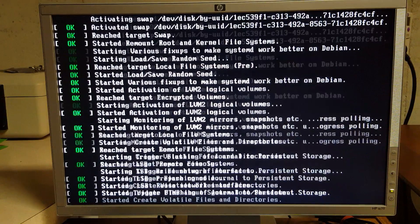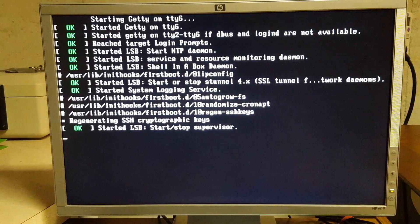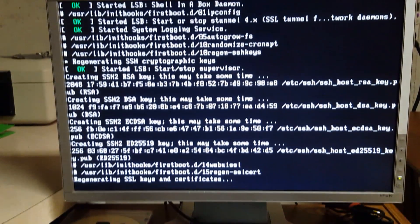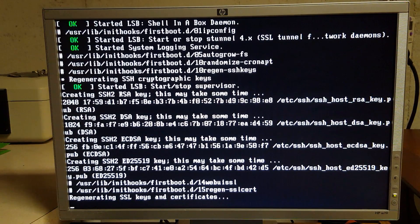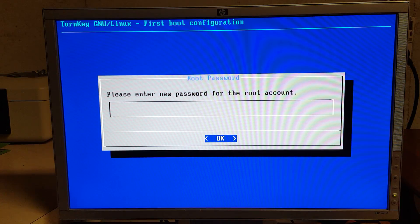Once MineOS fully boots, it will regenerate SSL certificates for the web interface. You'll be prompted to enter a new password for the root account — enter and confirm it. There's a series of four passwords to set up. After that, hit Apply. You can also choose to skip or enable optional features, and make sure you install security updates.